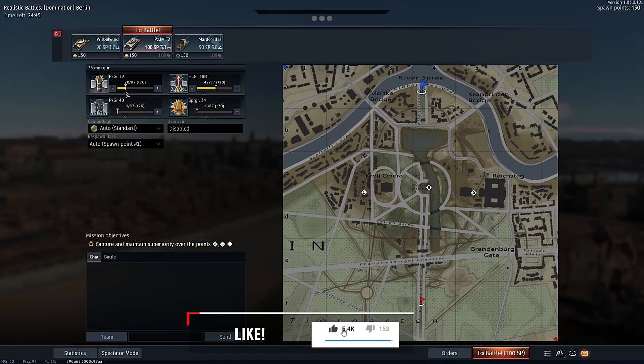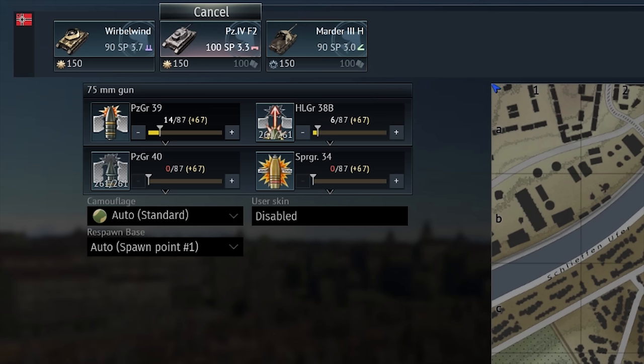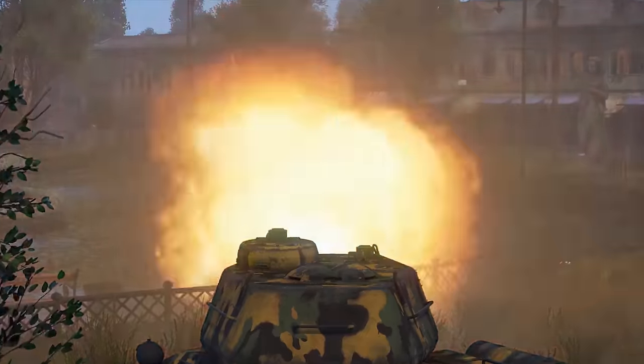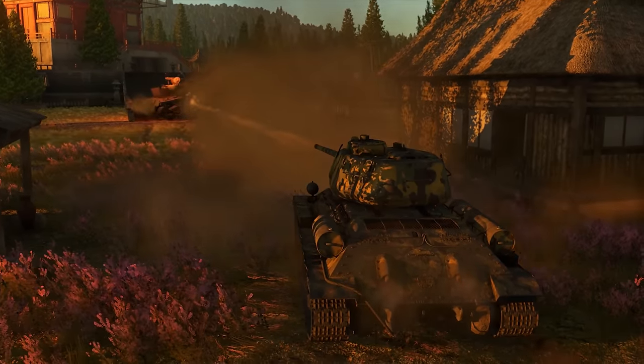It's slightly off-topic, but first of all, on most vehicles, especially in RB, you don't want to go into a fight with more than between 12 and 20 shells. That will be more than enough, and with that many, your ammunition will be stored only in the safest places inside your tank, and the chances of survivability will soar. With that out of the way, let's discuss shells themselves.